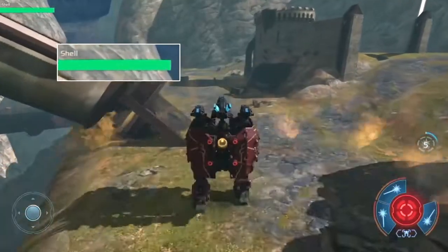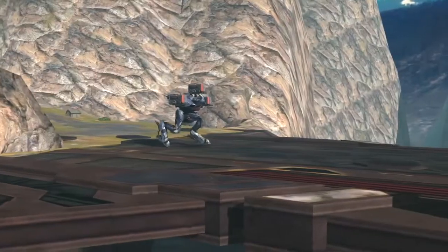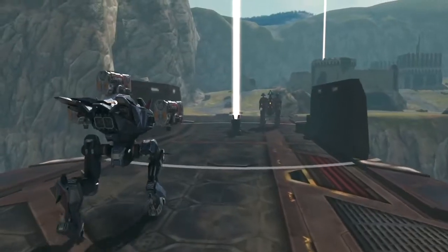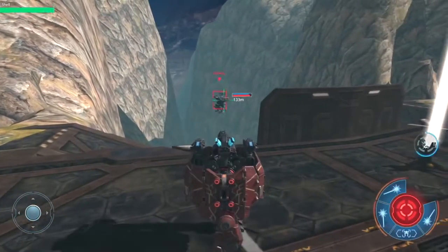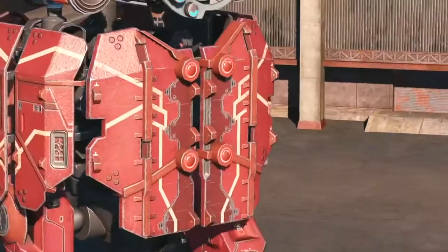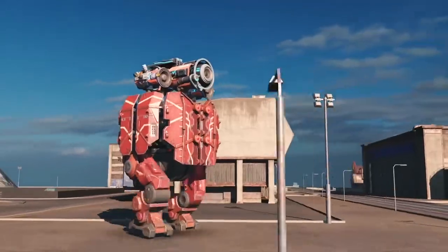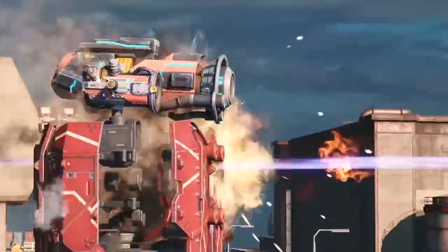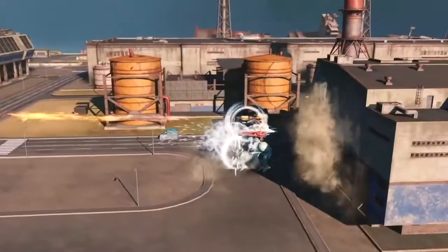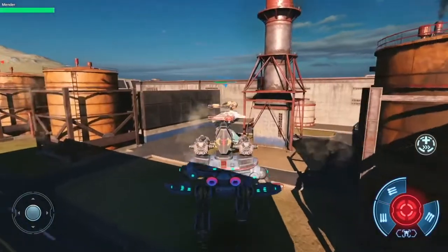Shell doesn't take any damage from its own explosions, meaning it will use its ability as often as it can. Apart from dealing damage, Shell's explosions throw enemy robots back and prevent them from controlling beacons. Shell rocks! And even more so if you equip it with sonic shotguns. Scatter and Devastator emit directed sound waves that deal crippling structural damage — this damage cannot be repaired mid-combat.